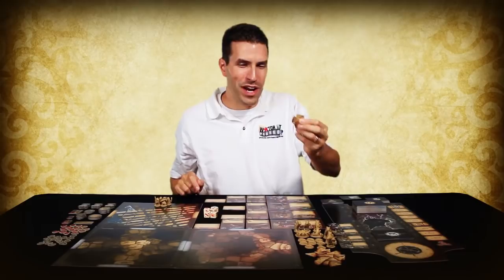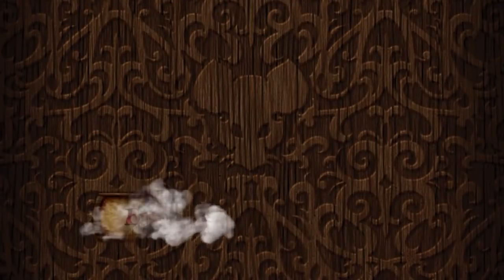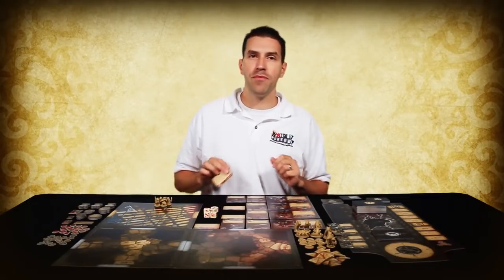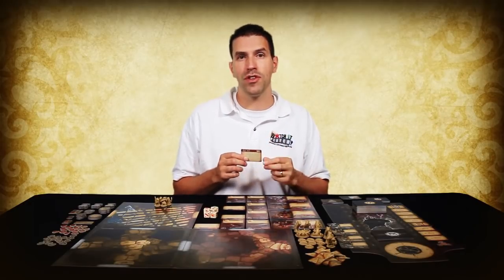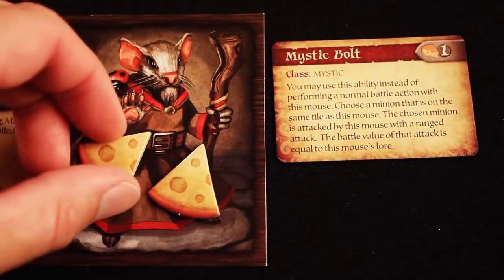The advance action allows you to trade in six cheese tokens to take any new single ability card that matches your mouse's class. It should also be noted that sometimes an ability card will provide you with a unique action or free action that you can use during your turn. In order to use one of these ability cards, you must first pay, from the cheese tokens that you've collected, the cheese cost of that ability card. However, keep in mind this simple rule: even if an ability card provides you with a free action, you may only use one ability card per turn.